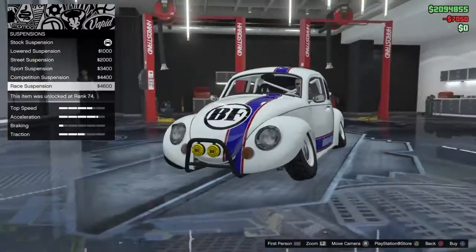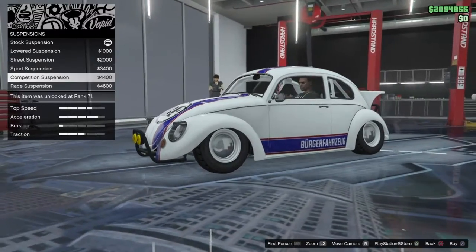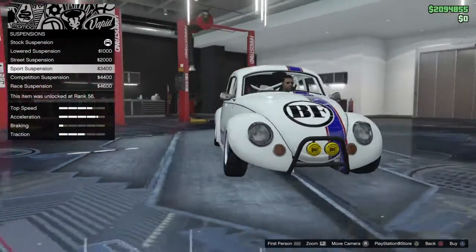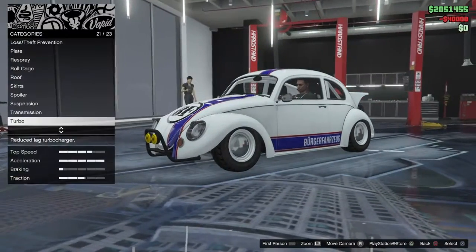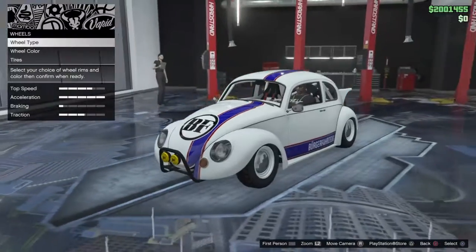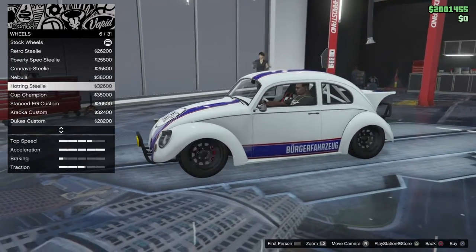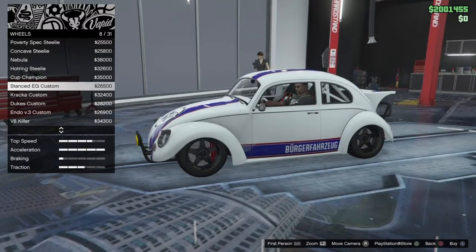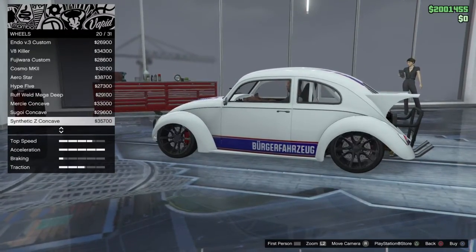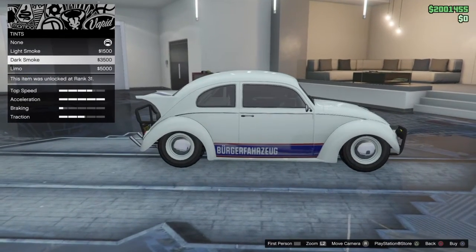Suspension — slam it. That's not okay. I'm going to do this one. Okay, transmission, turbo, wheels. I like the way the wheels look already. I don't really want to change them, but let's just see the streets to play with it. I kind of like this. Alright, I'm going to leave it alone. I like the way it is by itself, and I'm going to do the dark smoke.